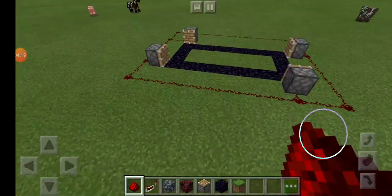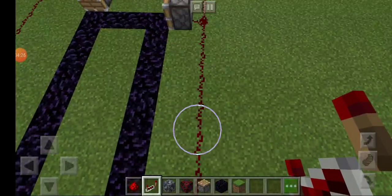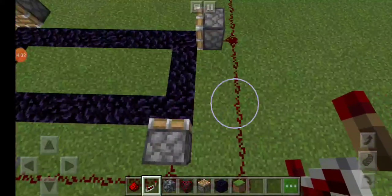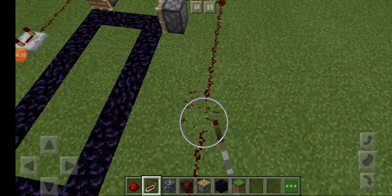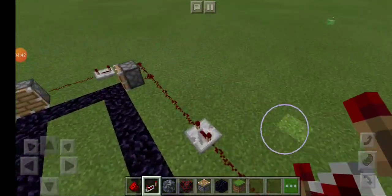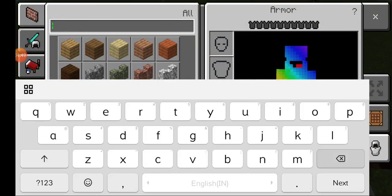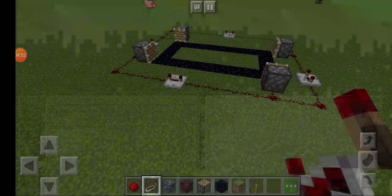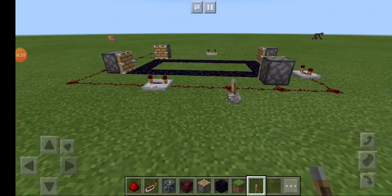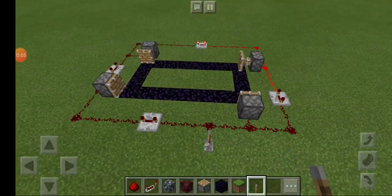Now what we're gonna do is place our redstone repeaters in between the redstone dust. We're gonna place a redstone repeater and keep it to 4 ticks. We're gonna do the same on every side. Now you should have this. We're gonna get ourselves a lever and place it anywhere you want. To make it work, all you need to do is flick it twice, really quick. Now you should get this.